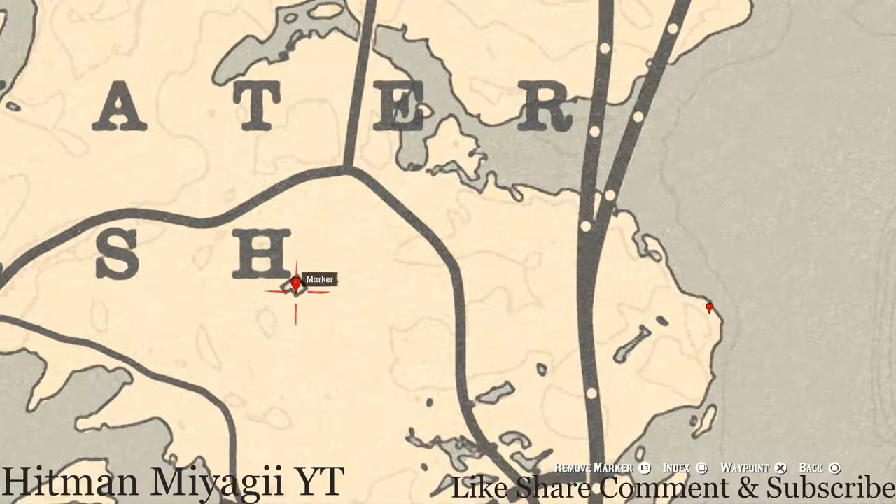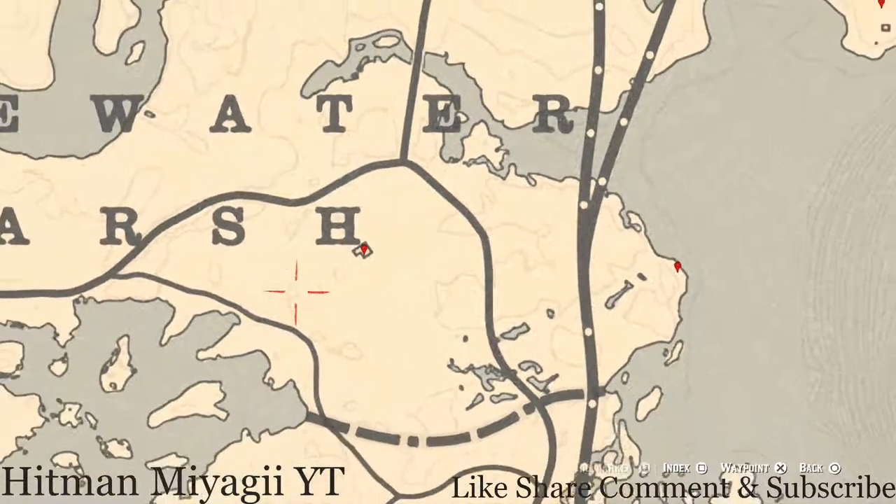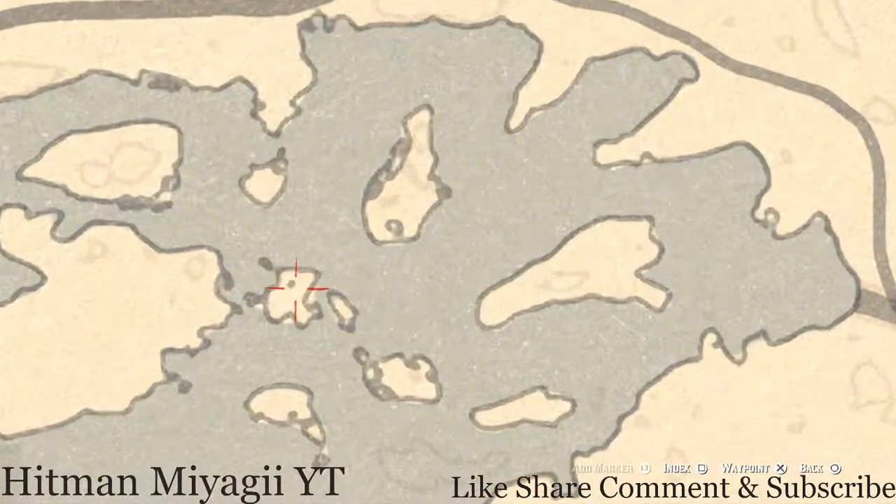Right here at the next location you guys will get another family heirloom. This family heirloom is inside the house — go inside and on the other side of the dinner table you'll see a wash table with a little bowl. Right next to that bowl you will see a tortoise shell comb. Go and grab that.